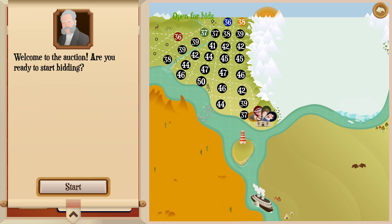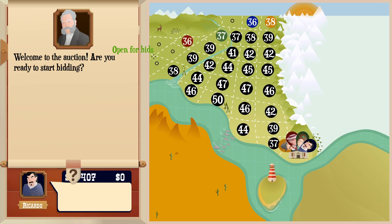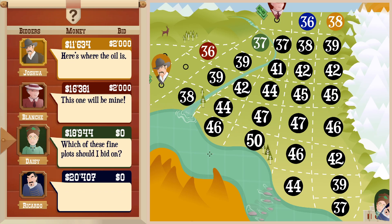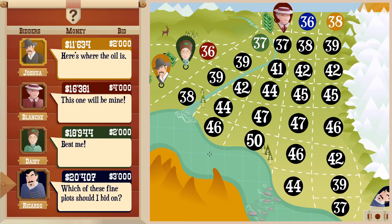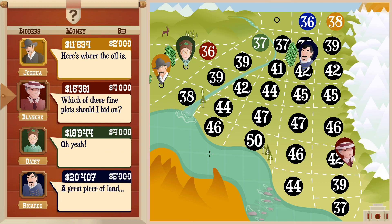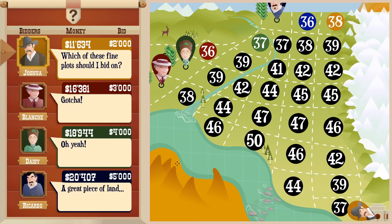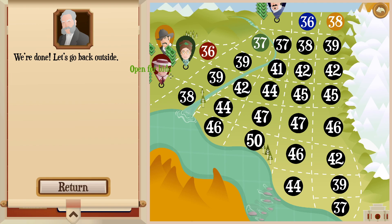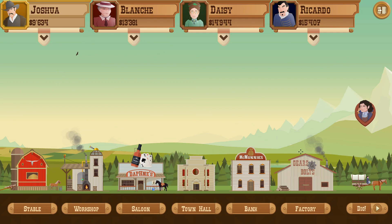Which one do I want to go for now? This one seems the best - let's go for this. I will probably get outbid for it, but maybe they are not that great on cash. Never mind, they are going quite hard. Do I want to go for this? I don't know if it's worth paying double the price - like 4,000 for the land lease. I think I'm just going to settle for this - I doubt there is that much difference in the oil contents.